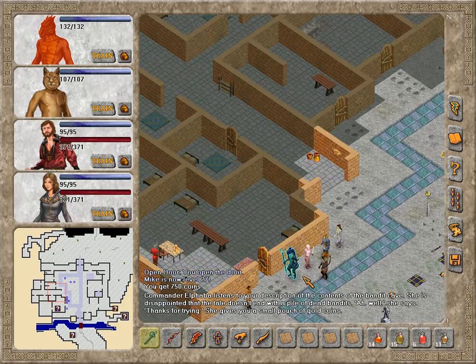Commander Elfaba listens to your description of the contents of the bandit cave. She's disappointed that the tale doesn't end with a pile of dead bandits. Yeah, her and me both. She says: Thanks for trying. She gives you a small pouch of gold coins.